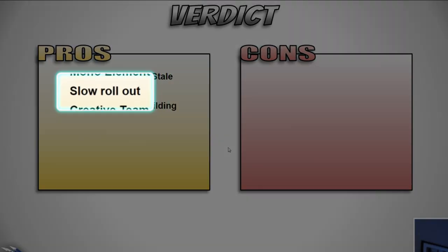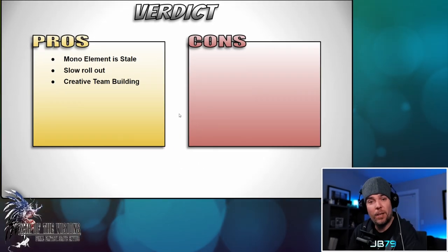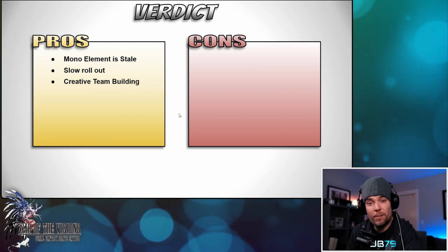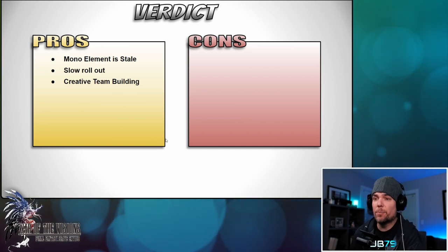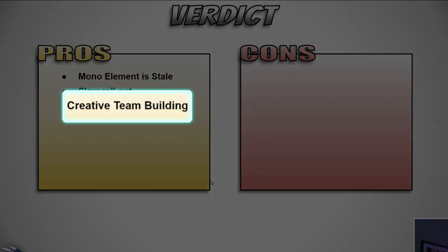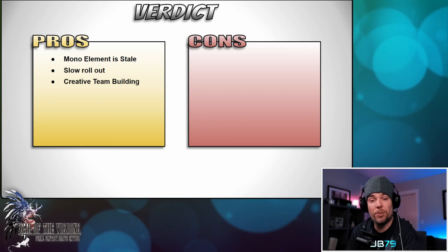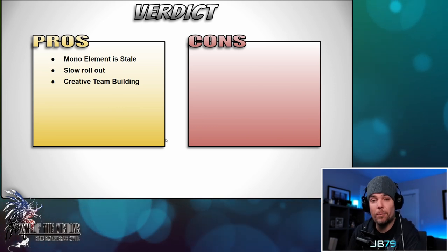Pro number two is the slow rollout. Having it as a slow-burn system is going to be a net positive for players because it respects the things you've collected over time by not completely invalidating them overnight with a brand new meta. Pro number three goes hand-in-hand with that: people are excited because it's going to amplify the creativity you can have in putting together a team — maybe even just amplifying the fun factor of putting certain units of differing elements alongside each other for story or lore reasons, whereas today that may not be optimal.